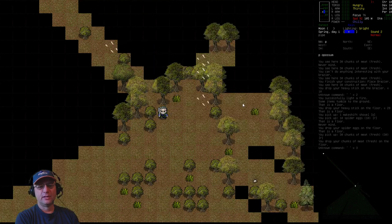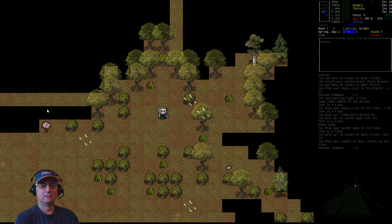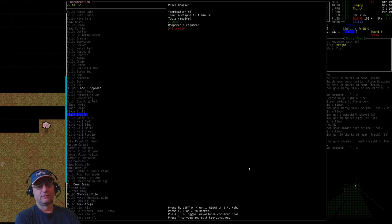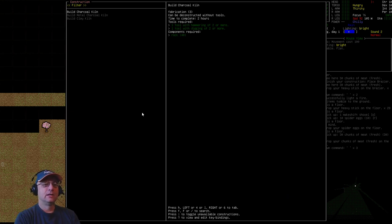I'm going to go ahead and build the kiln right here — a nice clearing with a bunch of trees nearby. To build it, bring up the construction menu with Shift+8 and search for 'kiln.' You'll see 'build charcoal kiln' as one of the choices. Here's what you need: Fabrication level 3 — either start with that in your character design or skill up. You'll also need a tool with Hammering 2 and a tool with Digging 2, both easy to make, plus 40 rocks.